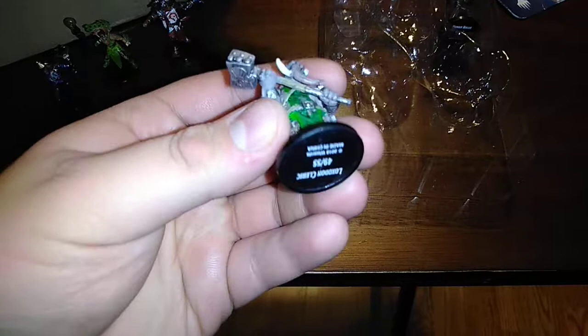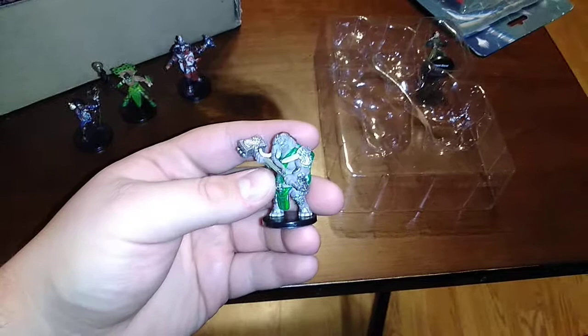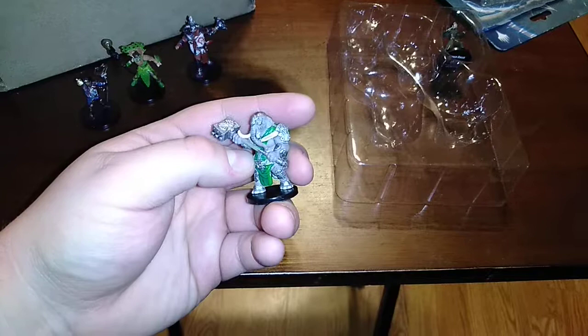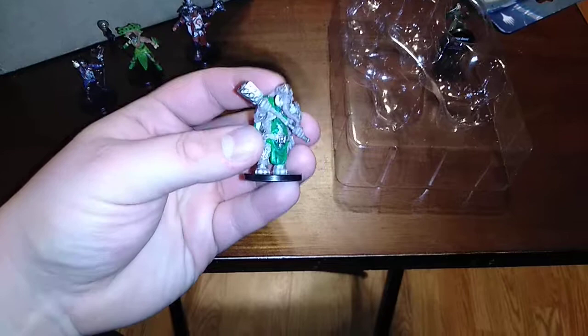Next up is the Loxodon Cleric, number 49 out of 55. I really like how he came out — he's got a nice eye patch, a symbol on his stomach, elephant feet, and great hands holding a big war hammer. He also has a broken tusk and a nice back cloak. Very well detailed, works great as both a PC and NPC character. I might actually use this guy as a character in the future.